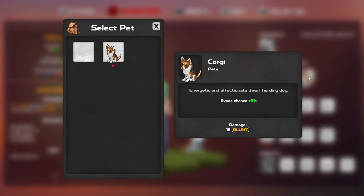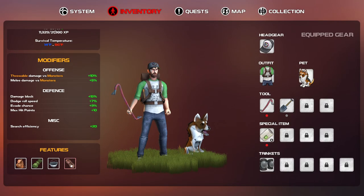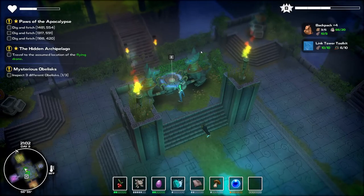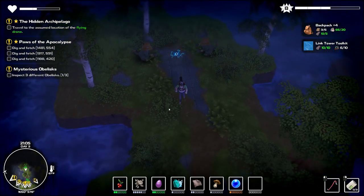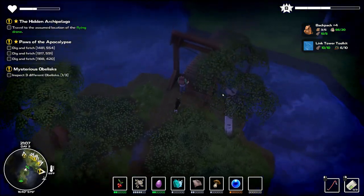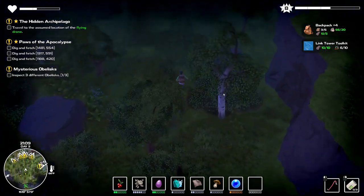There he is — evade chance 3%, and does damage. Nice. Did my collar get built? Don't know. But we now have a pet. What are we going to call you, Corgi? Did I just call you Corgi? I don't know — he's going to be fun to play around with.